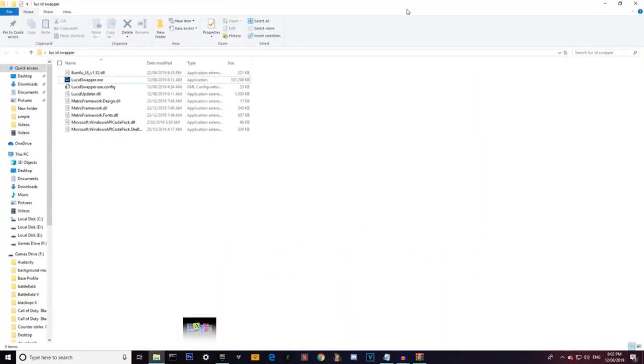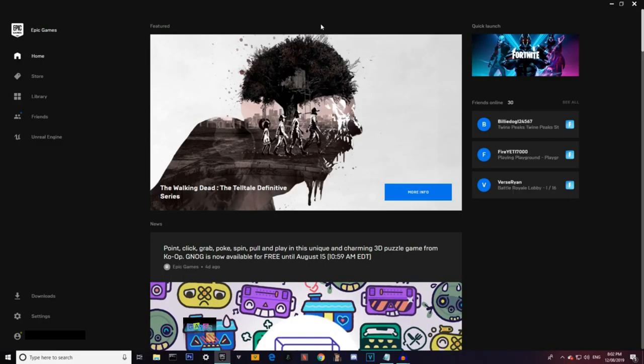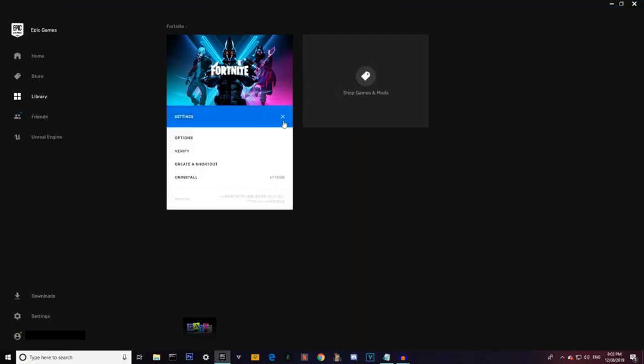I'm going to load Fortnite. Here's my locker before I did this, just to prove I didn't already have these skins. One thing to note: the skins show for other people in the lobby, so if your friend is in your lobby it'll show. But once you're in-game, only you can see it - the other person can't. They can still see it in the voice chat corner.